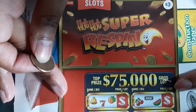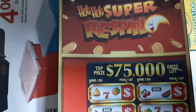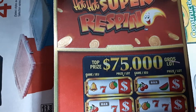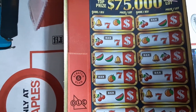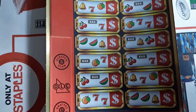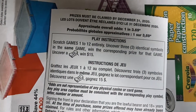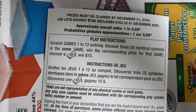Hello friends, welcome to Canada Lotto. Today we got the Hot Hot Super Re-Spin, a slot scratch card for the OLG. It has three different slot types: Hot Hot Super Re-Spin, Quick Hit, and Blazing Seven. The top prize is $75,000. There are 12 games and you just need to match three identical symbols. Scratch games 1 to 12 entirely and get three identical symbols in the same game to win the corresponding prize. Overall odds of winning are 1 in 3.69.